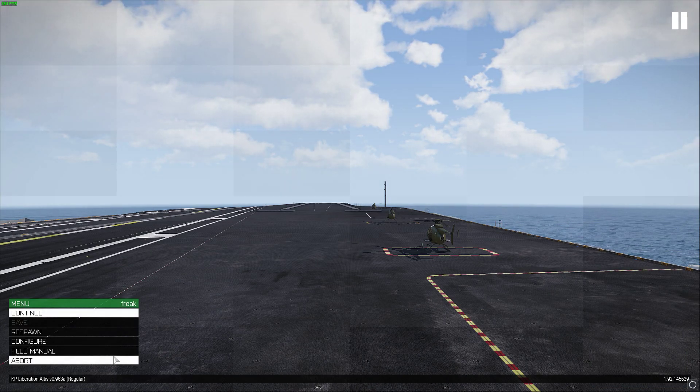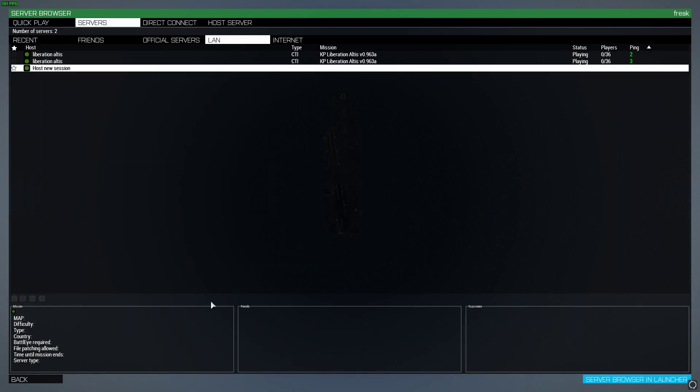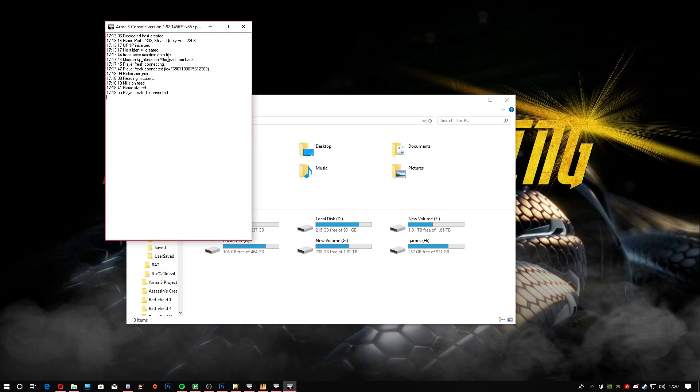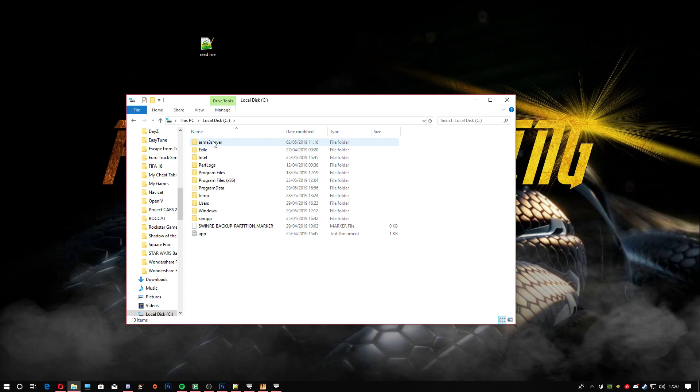So I'm going to show you how to put that in. Let me get out of that and disconnect from the server. Right, so first thing you're going to do is head to where the server was installed. If you watched my previous video and installed it in the same place, go to your C drive, click on that, then ArmA 3 Server, click on that.